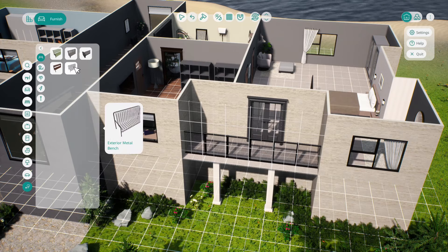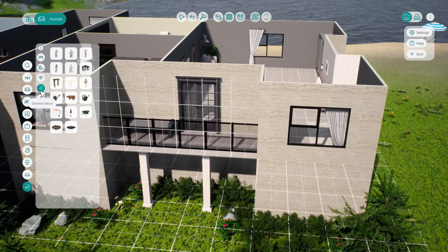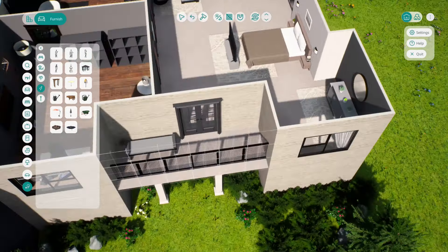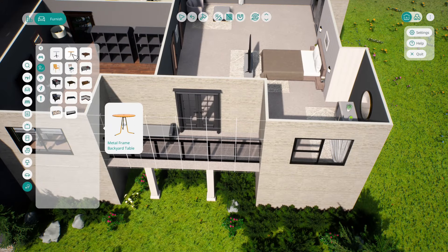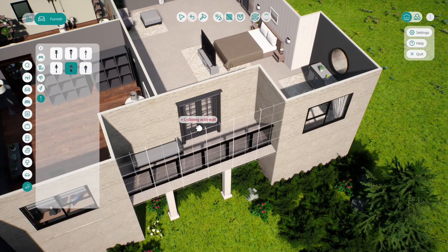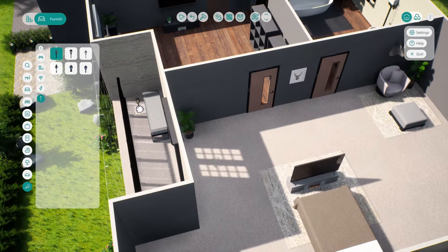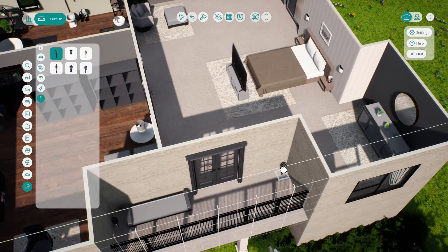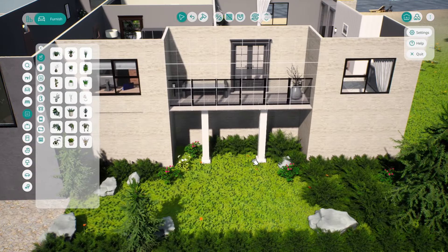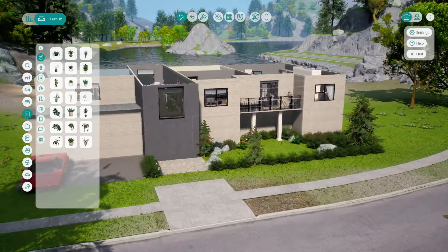Adding that big patio door that leads onto the balcony, then thinking about what you'd actually have there. I went with a little outdoor bench - I didn't want a full garden bench. I thought about a gondola or shaded area but there wasn't enough room - it is a small balcony. I did think about doing a wraparound balcony across the whole front of the house, but at this point I was pretty much done with the build and wanted to see how the house looked as a whole. So I added a little lighting, some more plants, and the balcony was done.